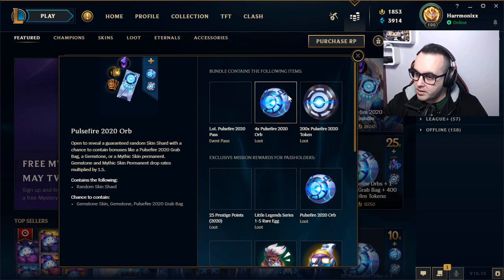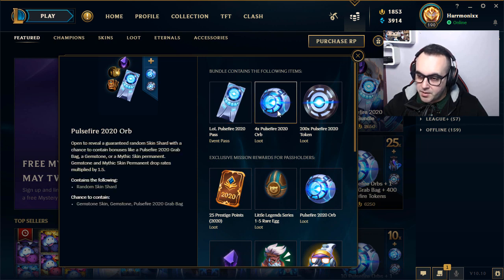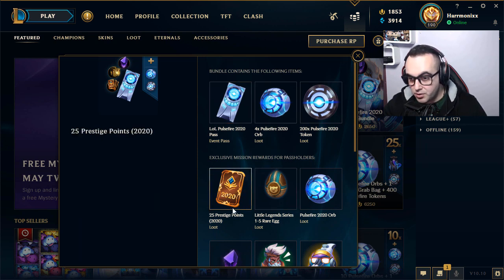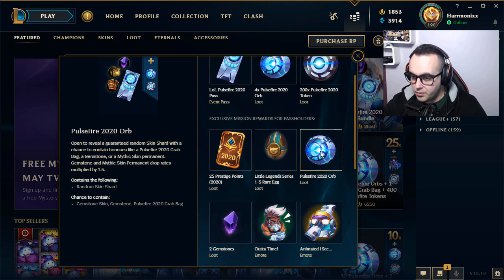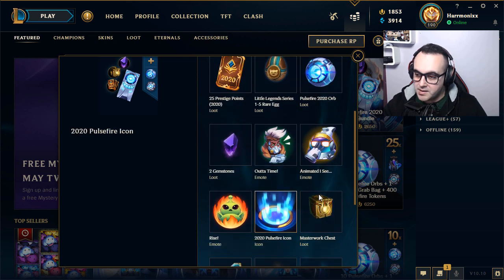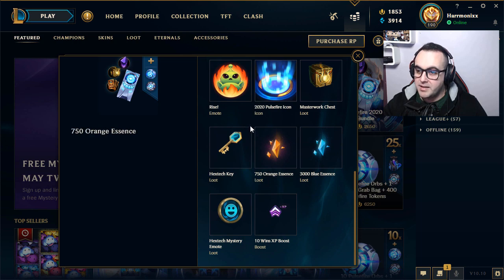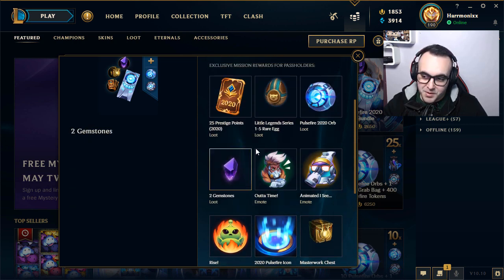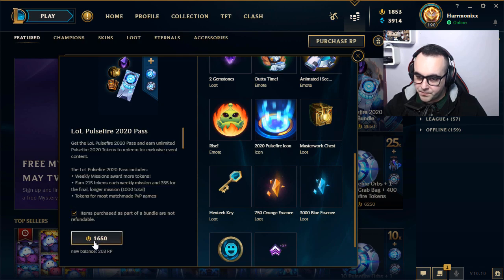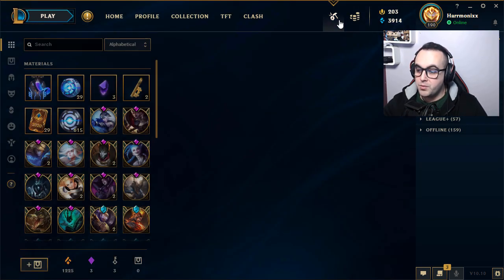Let's go buy this. We have around 8,000 RP more or less. With this pack and pass, we can grab in the beginning four orbs, 200 tokens, and after that we can reach all these milestones — we can win orbs, eggs, emotes, two gemstones, icons, masterwork chests. I'm always interested in the gemstones, so we buy this one too.